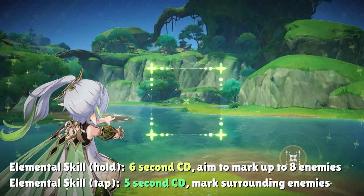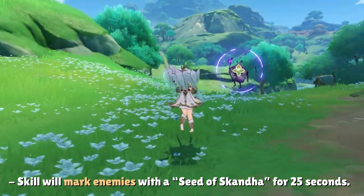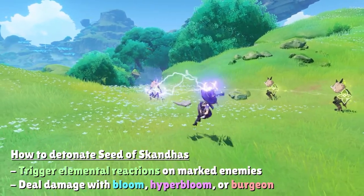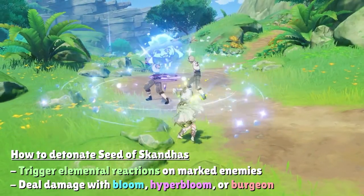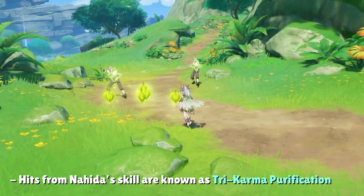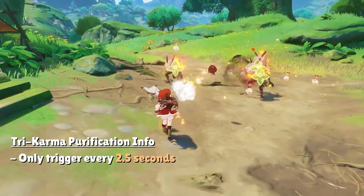No matter if you tap or hold her elemental skill, any enemy hit will be marked with the Seed of Skandha for 25 seconds. To get Dendro triggers against these marked enemies, you have to create elemental reactions on them, or have them get hit by Bloom, Hyper Bloom, or Burgeon damage. If you do any one of these things, the marked enemy will take an instance of Dendro damage known as Tri-Karma Purification.